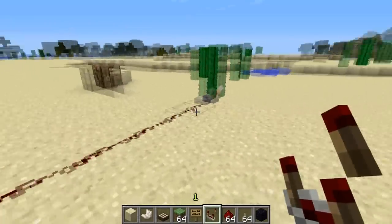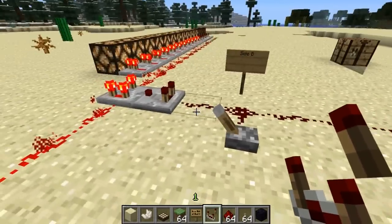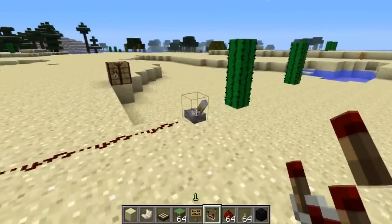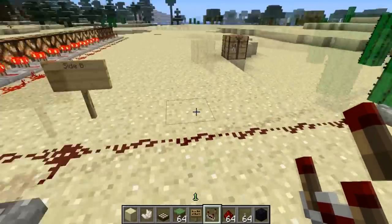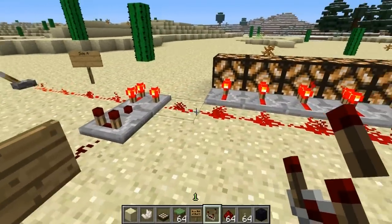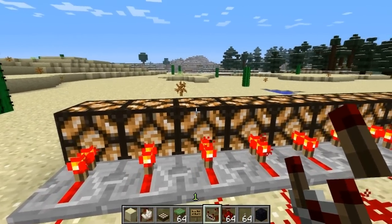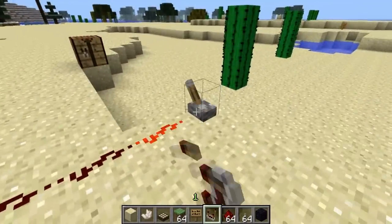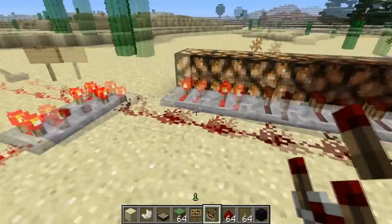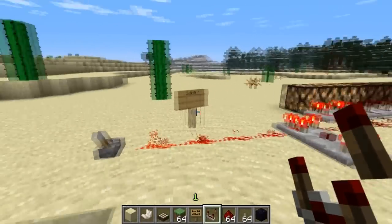If we turn off that lever and turn on this one, we have seven pieces of redstone on side B and four on side A. Flicking the lever will subtract the side B input length of seven from the side A input length of four, giving us a three-block output — so three lamps light up. Let's see if that's the case — flick it, and there we go, it comes out three blocks.